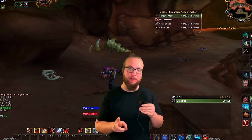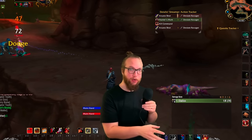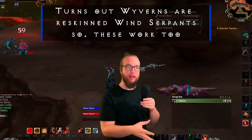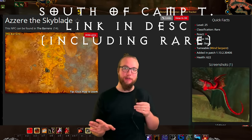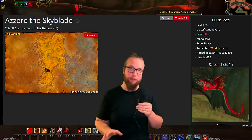Now, if you are raiding with another hunter that already has a Scorpid, you're gonna wanna take a Wind Serpent. This is gonna be more of a support hunter playstyle where you'll be taking Aspect of the Lion to give Kings to your entire group. If you have another source of Kings, don't worry about it — but definitely take it if there's no other Kings buff on the table.